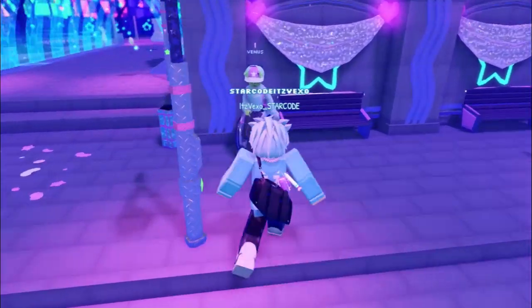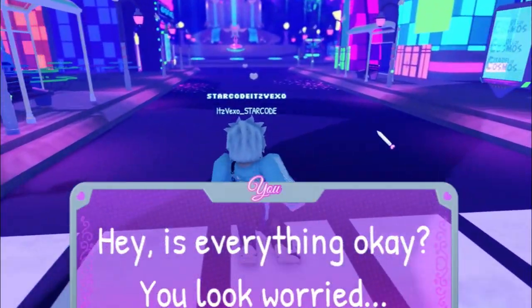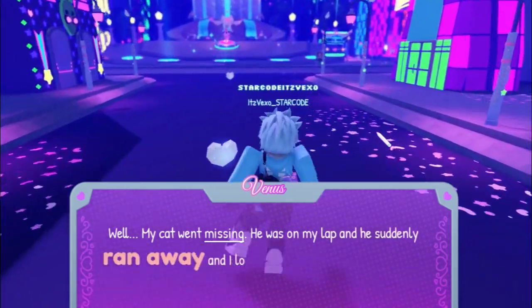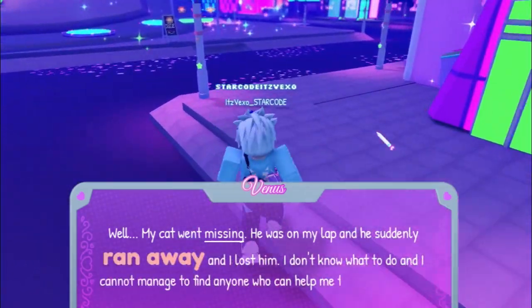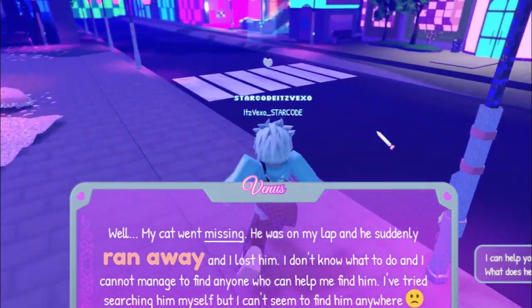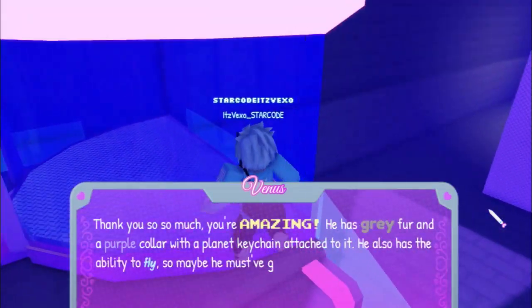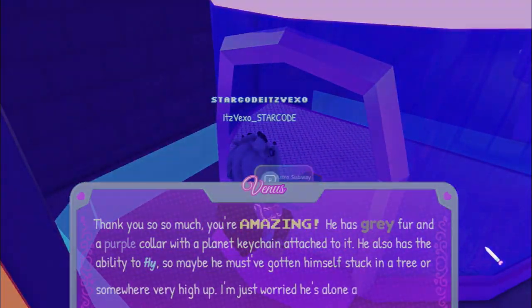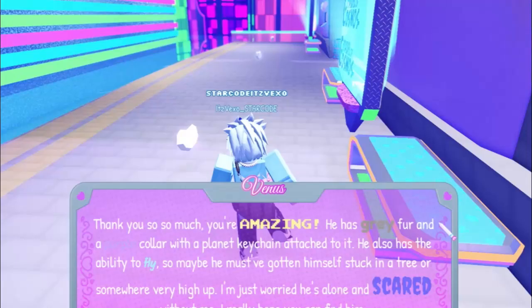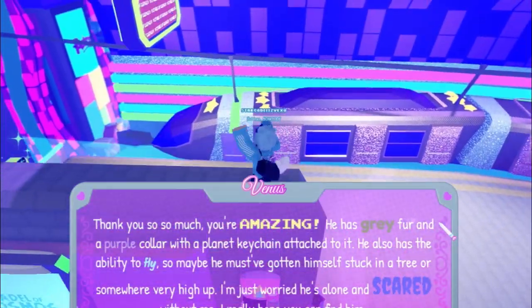If you make your way over here there's a Venus quest. Talk to Venus — 'Hey, is everything okay? You look worried.' Once you start that quest, just run to the subway — run straight to the subway.